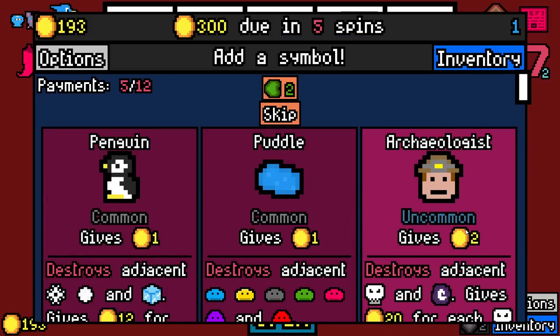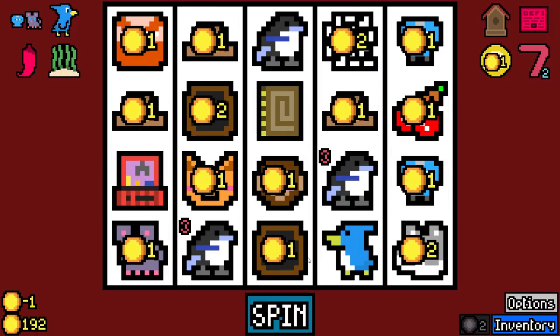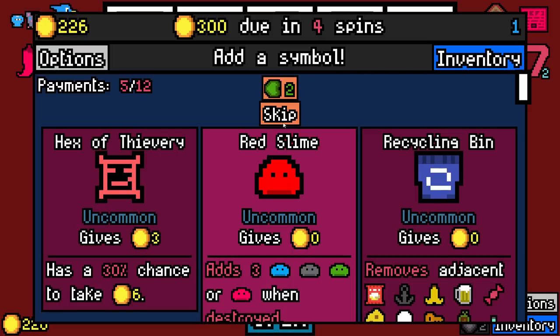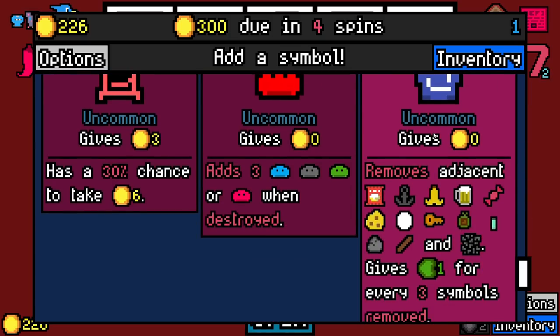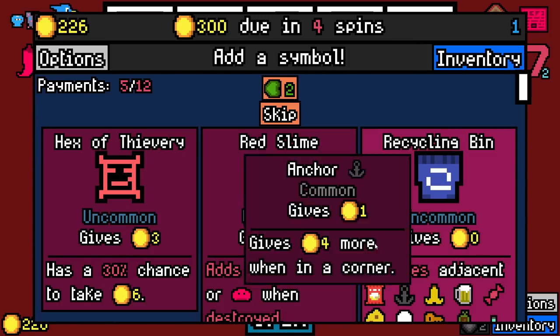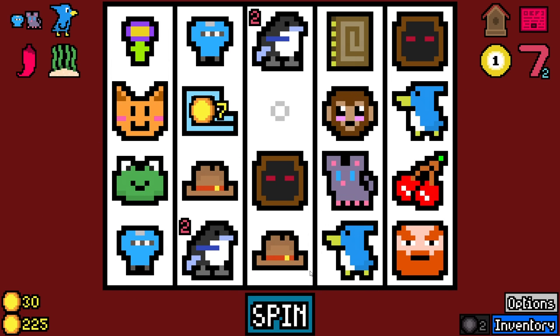We could have archaeologist plus the skeleton — that's definitely a build. Puddle is kind of irrelevant here. Penguin is not bad. Oh there we go, we got the cultist. We're going to need a little bit more action than that to make the cultist work. The second we get the mythology book, I'd say we could kind of kiss that goodbye. I don't think we have any of the stuff that this removes. I'll get the slime — frog will go wild with that.